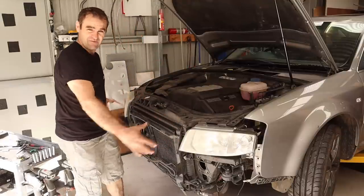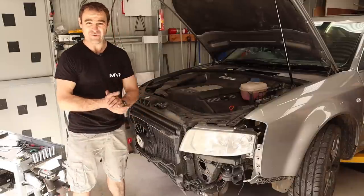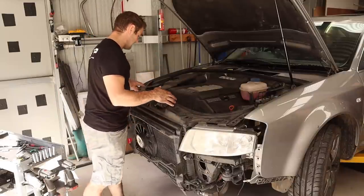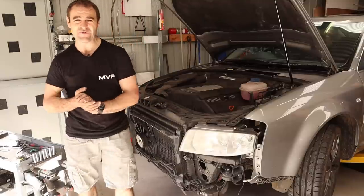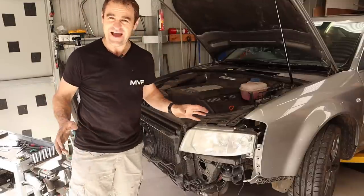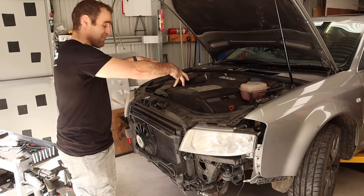Basically just disconnecting the bumper cover — that comes off quite easily — and then just a few more bolts and the whole front end is loose. That's going to give me a bit more room to work. Next thing I think is to drain the fluids and then we can start just taking everything off. I haven't got a manual or anything. I'm just pulling things away until I can get that bit out.